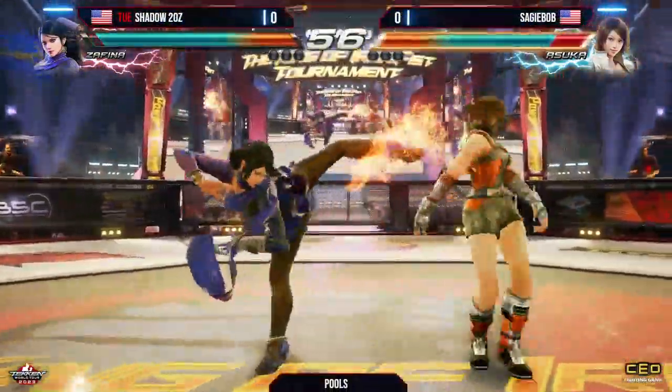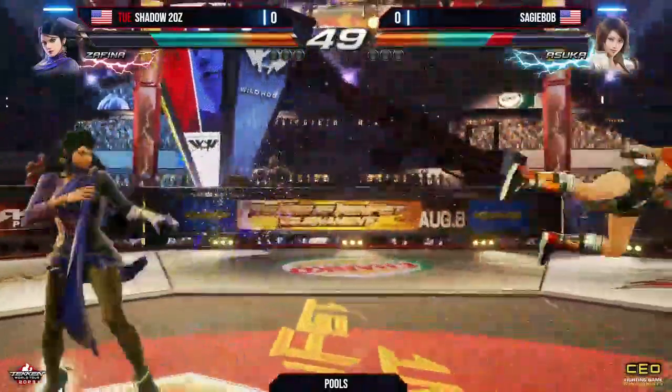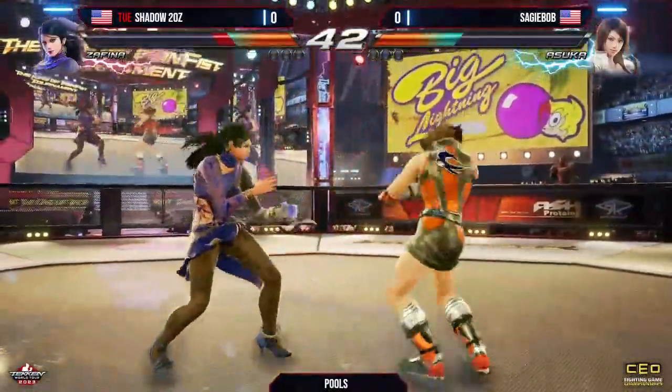Then we're going to go into this. Nice down forward one-four, just out of range — the natural evasiveness of the character. The counters are coming out already; he brought the tactics. He hella brought it. This is AJ Bob.